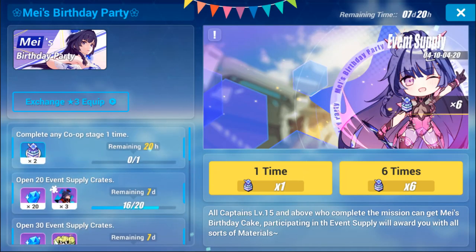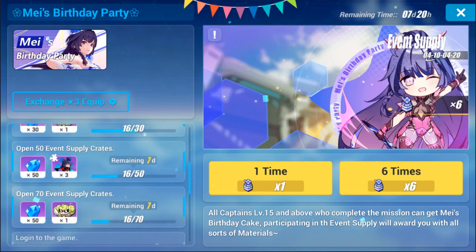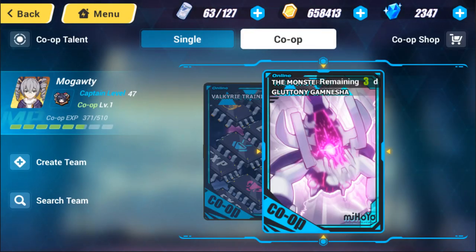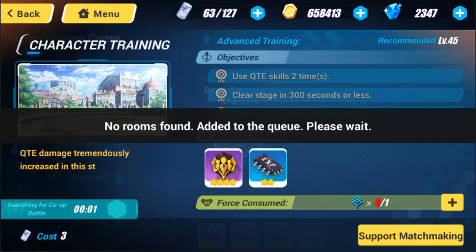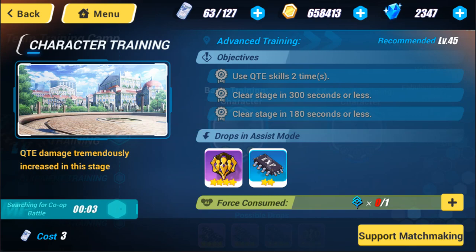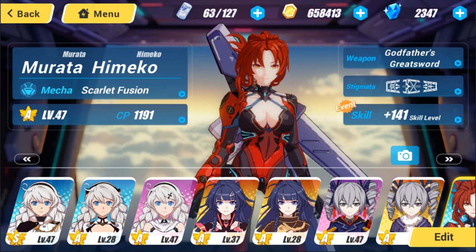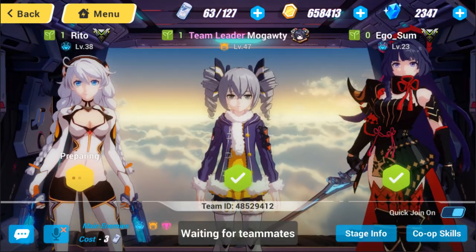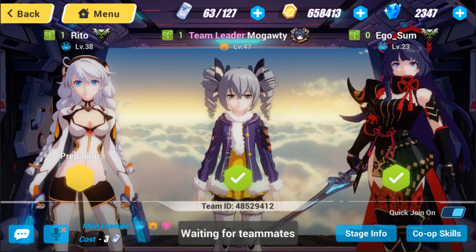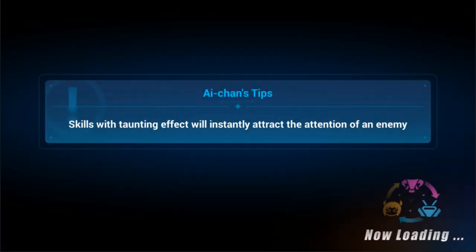Of course we have a current event for May, so you want to do whatever it takes to complete those missions. I have to do a co-op stage one time, which is a bit annoying but alright. For that we just hit co-op, try Valkyrie Training first, and then try a different room if we don't find any. Looks like we found a room — that was actually quite quick. I'm going to change to Snowy Sniper if available because she has a very easy to activate QTE — just need to get enemies up in the air.